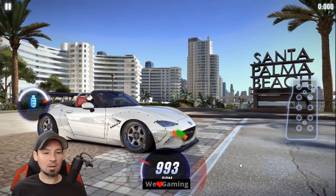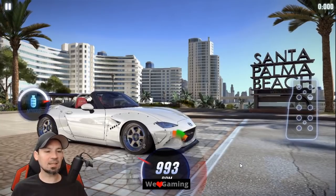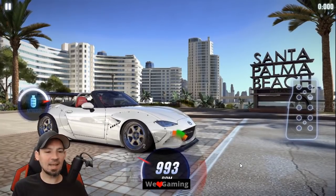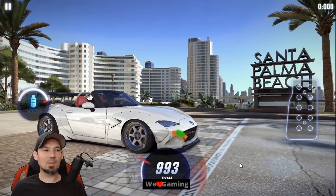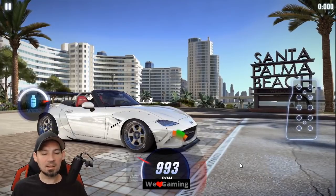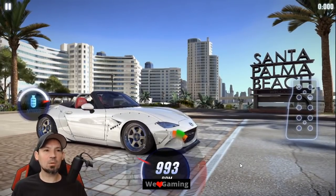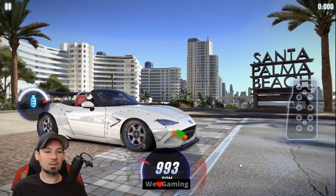To drive this car, you want to let go of the gas right on number one. To launch, you want to instantly shift into second gear — the second you launch, get into second. The needle will drop down to zero RPMs and a lot of people probably think that's a bad thing, but on some cars including this one, that's a good thing. Then you're going to do a perfect shift into third gear and hit your nitrous.